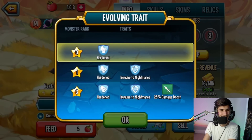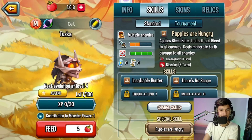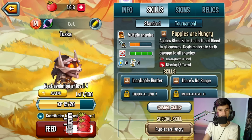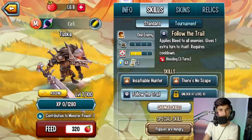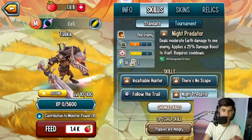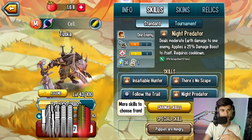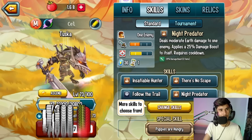His ultimate is 'Puppies Are Hungry' - it applies Bleed Hater to itself and Bleed to 12 enemies, and deals moderate earth damage to 12 enemies. Bleeding Hater is actually pretty good because it gives you triple damage and also applies bleeding to the enemies. So basically next turn you'll be hitting them with triple damage, which is really good.